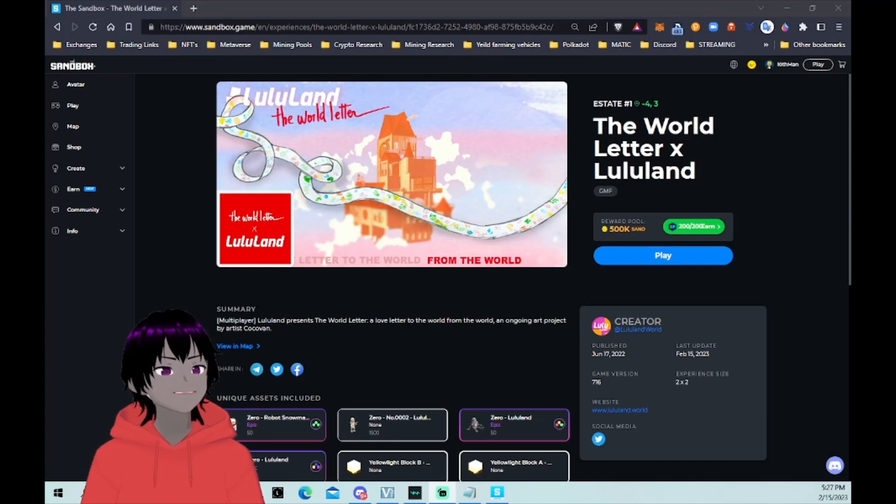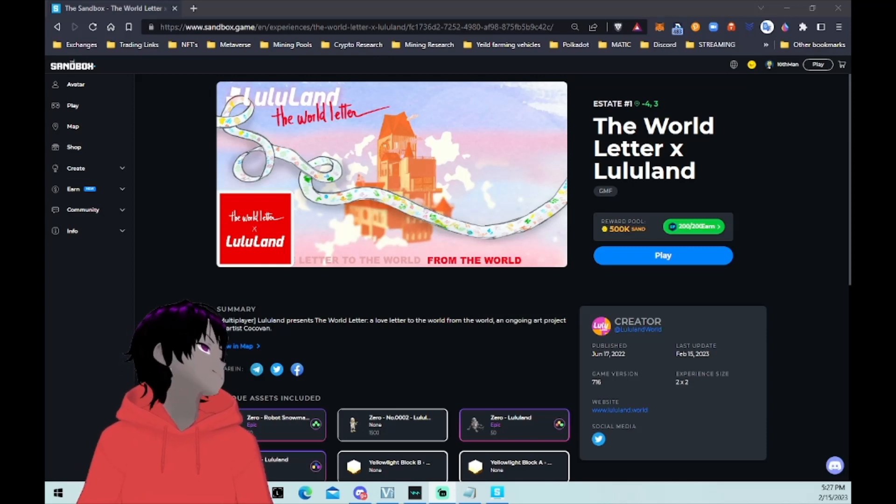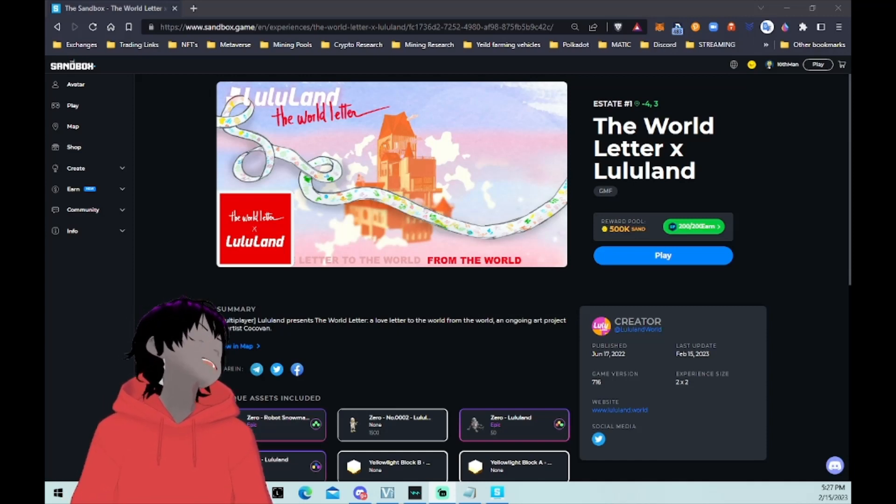Welcome to the 10th Man YouTube channel, your place for sandbox, metaverse, NFT, and gaming related content. In this video we're going to be checking out The World Letter by Lululand, but we're doing it a little differently — instead of regular gameplay, we're going through all the secret areas. Lululand as a creator is famous for its secret quests and secret areas. Lululand presents The World Letter, a love letter to the world, an ongoing art project by Cocovan.